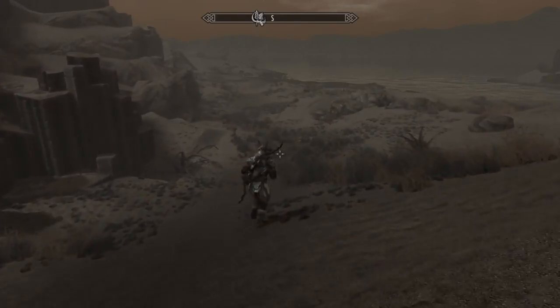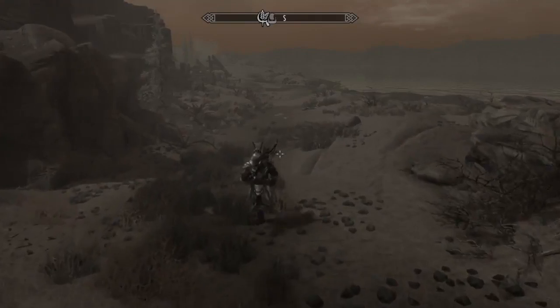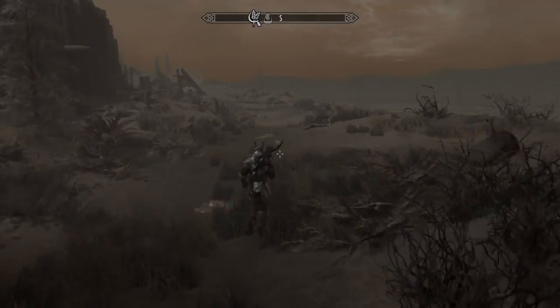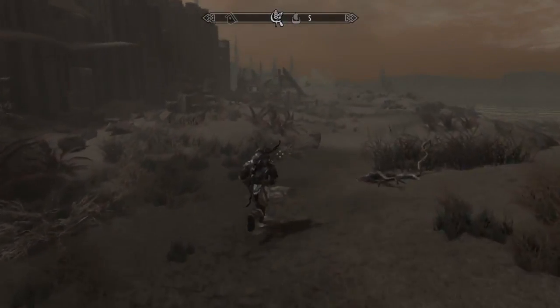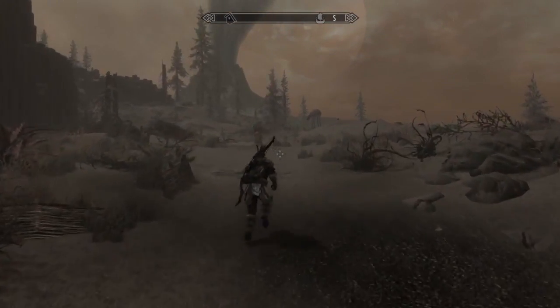One thing to bear in mind is that if you're traveling on foot to Thursk Mead Hall from Raven Rock, there are a hell of a lot of stronger enemies littered around Solstheim. So you need to be careful and be prepared to be attacked. Things like Ash Spawn and Netch can prove to be very strong opponents.